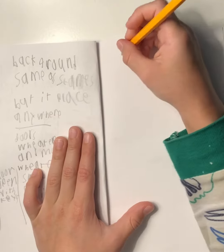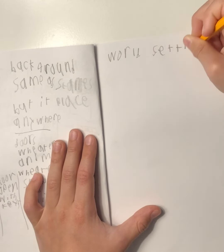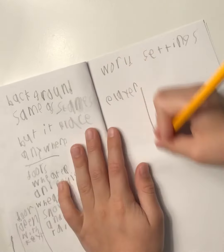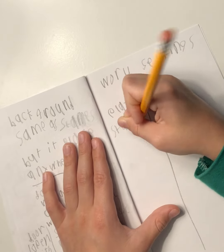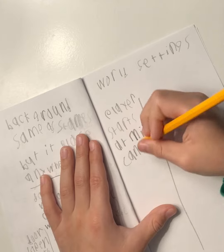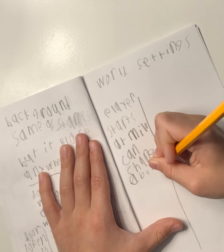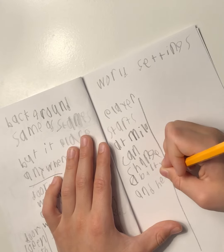Let's start. Settings — world settings. Your player usually starts as Milo player. Abilities and health.